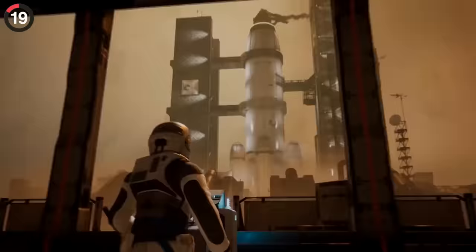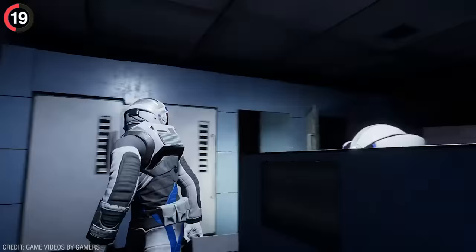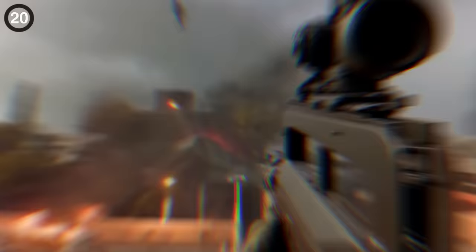I prefer the simple gags that don't hurt your brain, and Deliveryman on the Moon has plenty of them. My favorite is hidden inside the bathroom stalls that could only be seen with a drone cam. Get to the perfect angle, make sure the flashlight is on, and look down to find a developer's face crammed into a toilet staring at you.